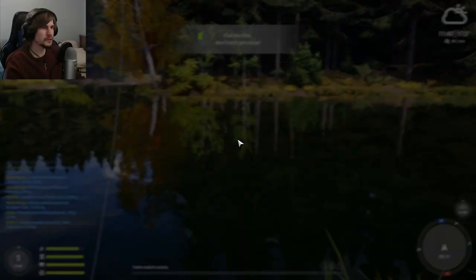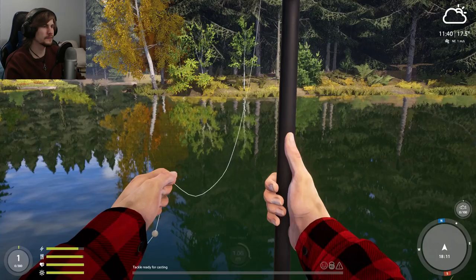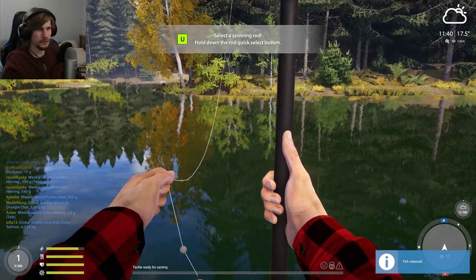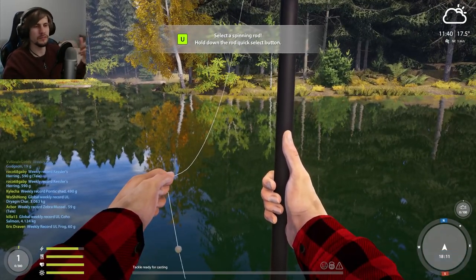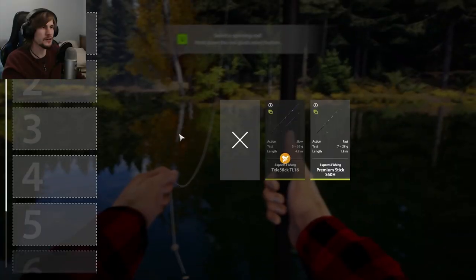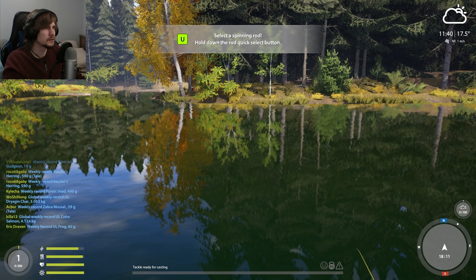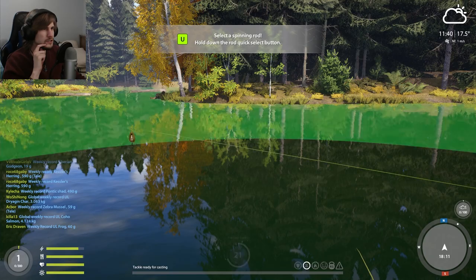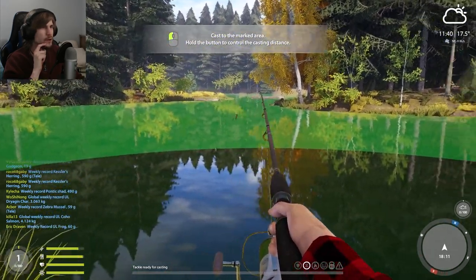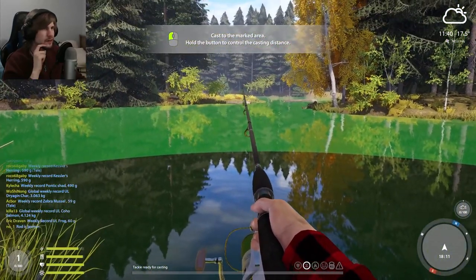The power meter here actually does seem to cast and have an impact on how far you cast out, which is an improvement already from The Angler. I do like there's a little bit more of a visual indicator rather than a big flash-on-screen 'Strike' — it feels a little less arcade-y. Now we'll go for a spinning rod. Everything froze up a moment... there we go. I wonder if the reason this area isn't lit up is because that's not our castable area.